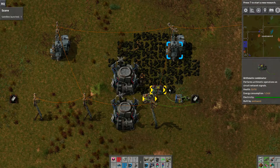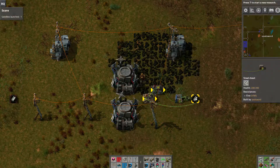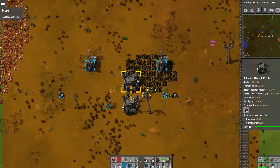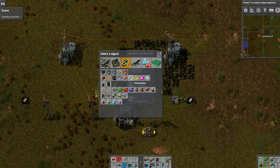The answer turned out to be very simple. You have a chest, you have some steel in your system, and this logistics network isn't connected to anything so it's on dedicated values. Actually we can just put down a thing and demonstrate it.